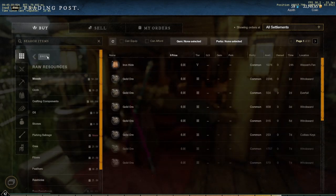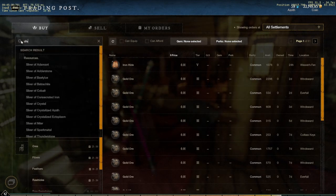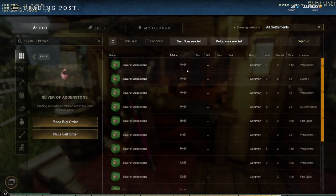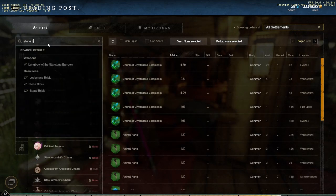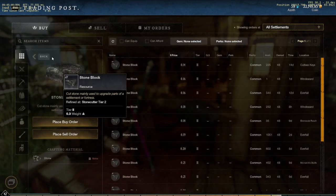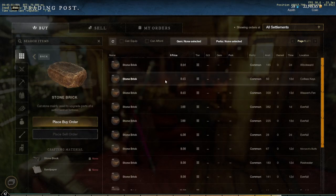We're going to be talking about stone blocks, stone bricks, and slivers of Adderstone. You guys can see Adderstone is selling for 39.95 on my server, stone blocks are selling for 14 cents — basically the same as the base level, so don't bother looking at that — and stone bricks are selling at 64 cents.